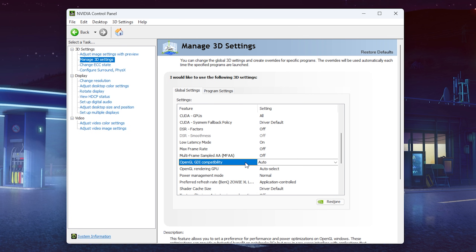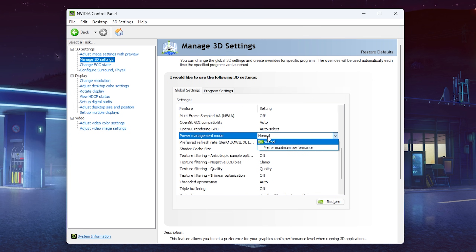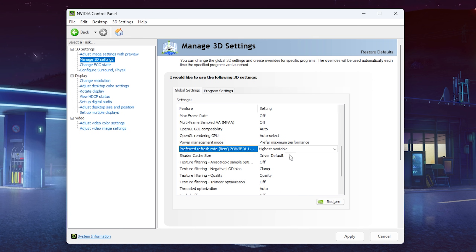OpenGL GDI Compatibility controls the behavior of OpenGL — just leave it on auto. OpenGL Render GPU also leave on auto. For Power Management Mode, put this on Preferred Maximum Performance — pretty self-explanatory. For Preferred Refresh Rate, always select the highest available. You don't want to miss out on the Hz your monitor supports.